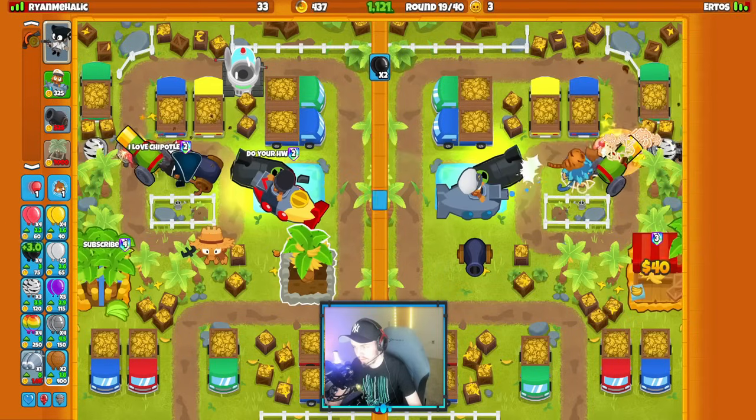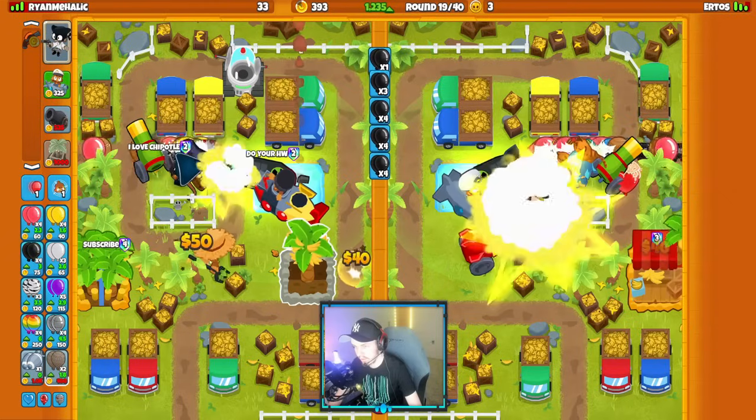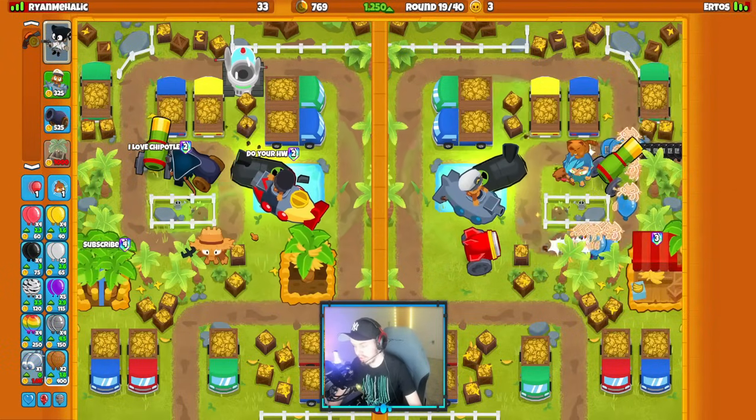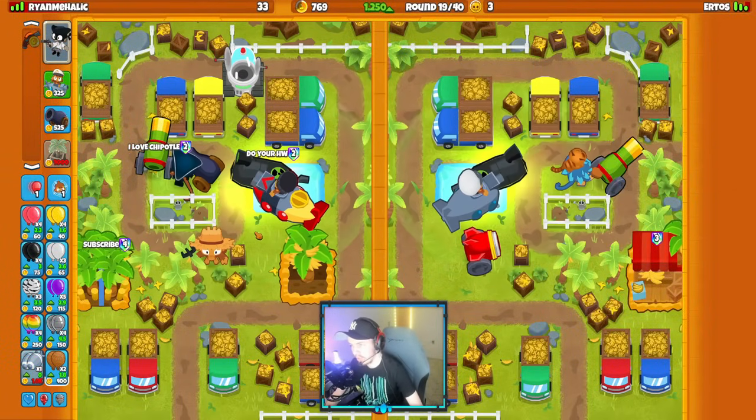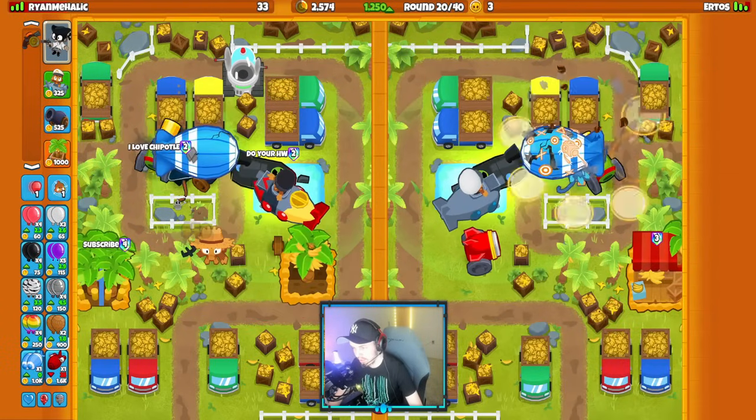I'm going to go for a second farm. They go for big bombs in the back. 1250 eco — I think I'm going to stop right there because I know I have a big eco lead on my opponent, so I don't really want to risk it by going for more eco.